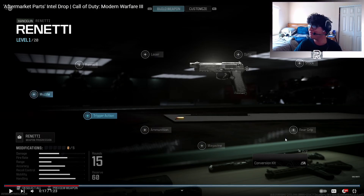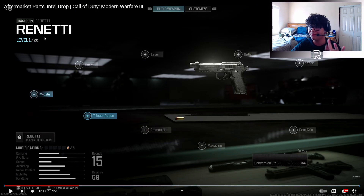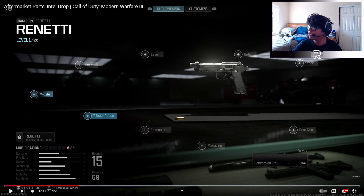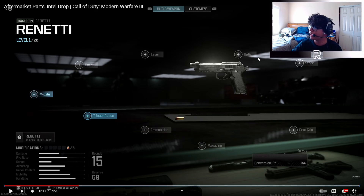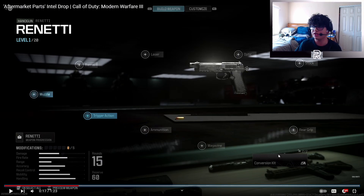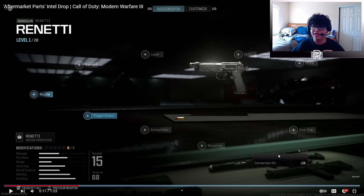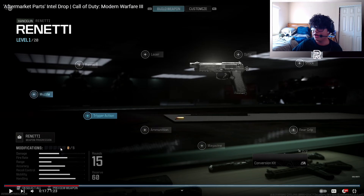Here's our first look at the class setup system in Modern Warfare 3. The UI looks pretty similar to Modern Warfare 2, which is fine — this is just the Gunsmith. The fonts are a little different and it looks like they're going from the traditional green color to red, which is a bit unexpected. We've got laser, barrel, muzzle, trigger action, ammunition, magazine size, rear grip, stock, optic, and conversion kits. We've got damage, fire rate, range, accuracy, recoil control, mobility, and handling bars.